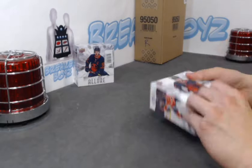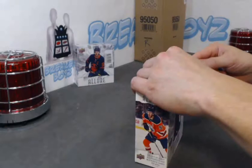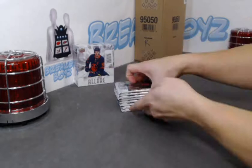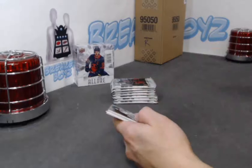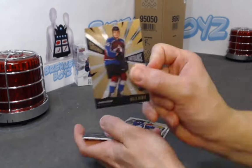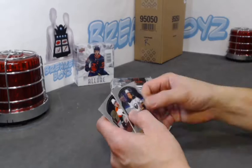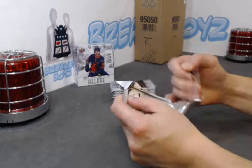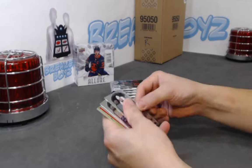Again, we'll be doing the SP Game Use break right after this — finishing off the other break. Two boxes left. We have a rookie of Khrushchev. EP Elias Petersen EP40 black rainbow, Byram grand entrance, Jonas Johansson SP rookie, and some base.